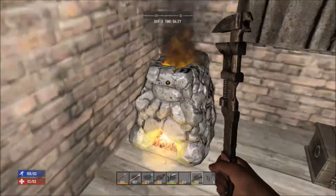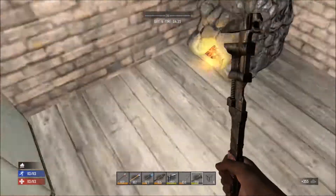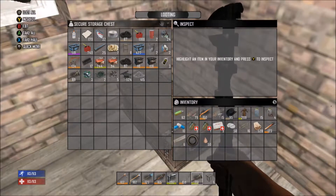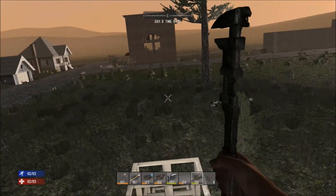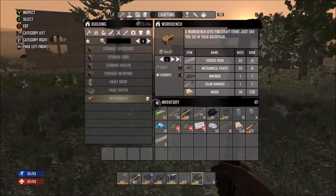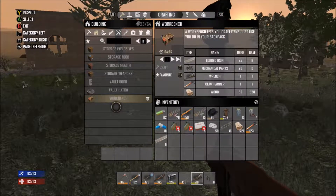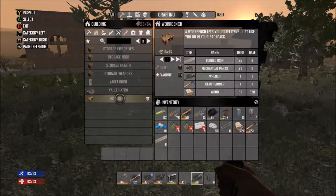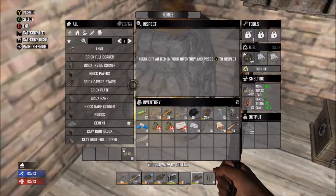I've got the forge going, breaking down some iron and some stone. I already have some concrete being made, but here's what I am learning from patch 10. They added tons of stuff, and I probably should have read the notes a little bit better. If I want to make a seat for the minibike and concrete, I'm going to need a workbench. I need a lot of forged iron — 25 actually. Let's have that being made.